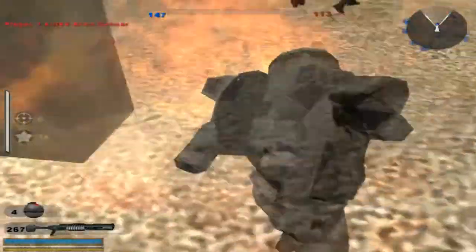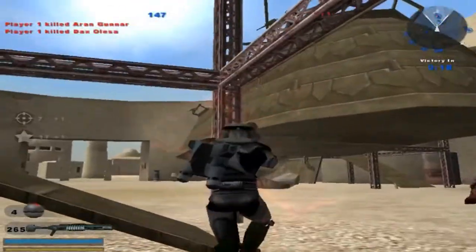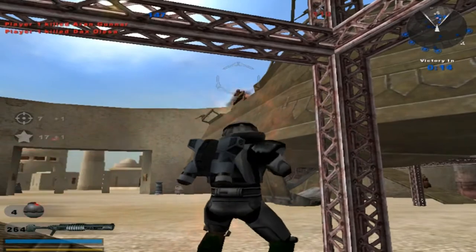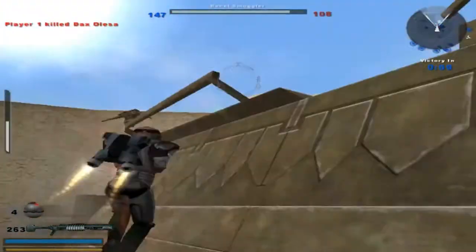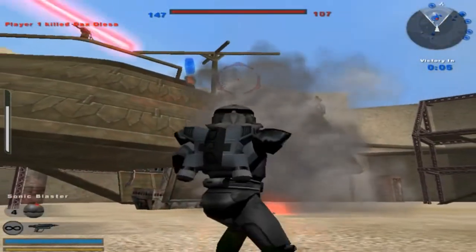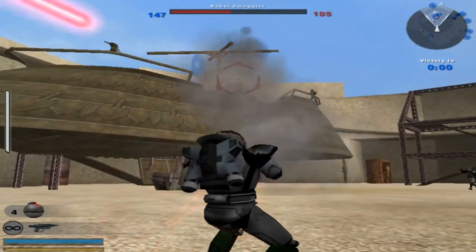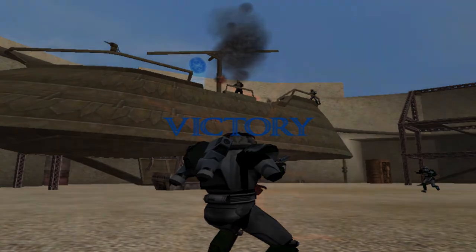Working on the turret. We've captured a command post. They're trying to flank us. I can't get up there. There we go. Looks like I'll conclude this short gameplay of the last part of the Clone Remnants side mod for Mos Eisley.